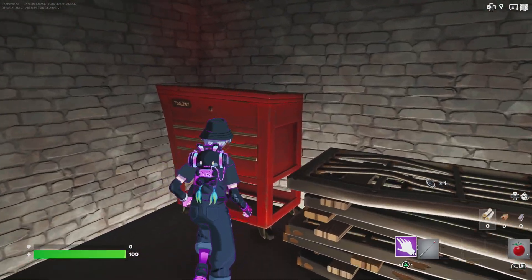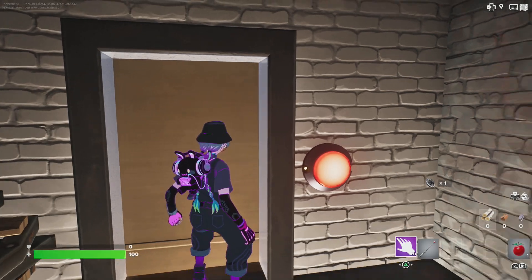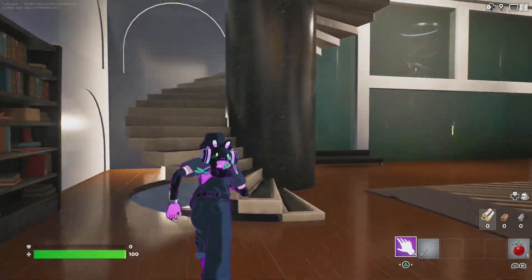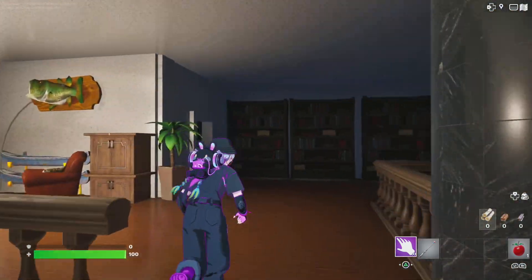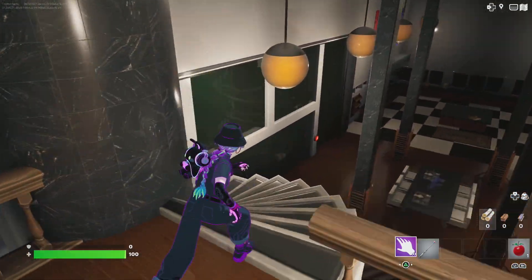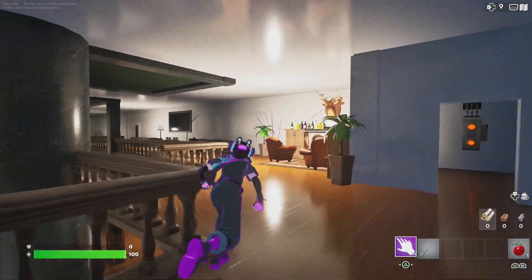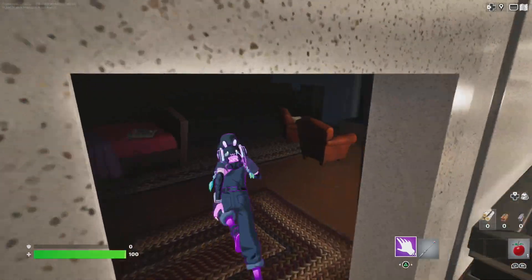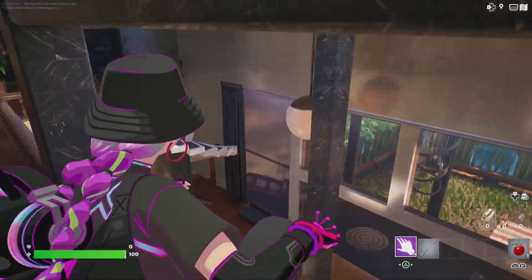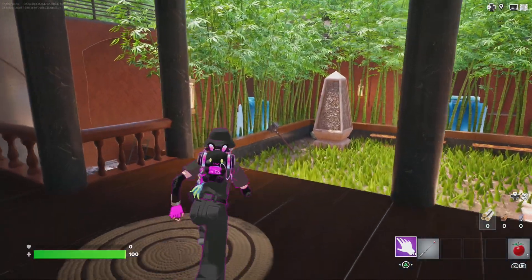Now we're getting some parts — perfect. I'll take another one too. Gotta reopen this door. Now I need to go back upstairs and activate this — power the glass doors. You know what, just so I don't scare myself, I'll turn it back to day. Daytime — I feel safer. Now we can open the glass doors.